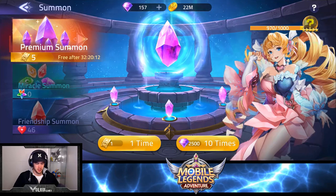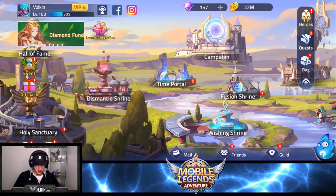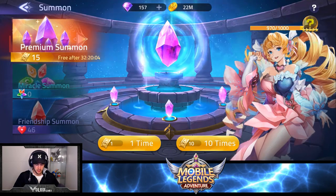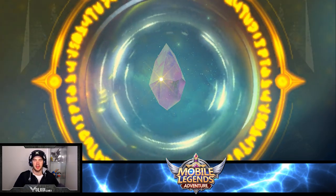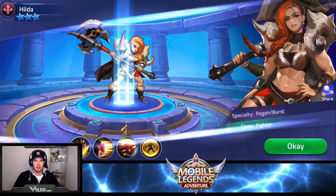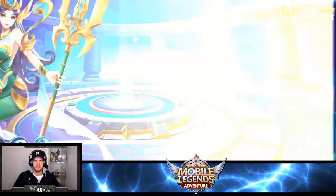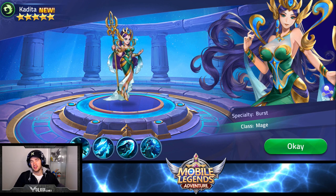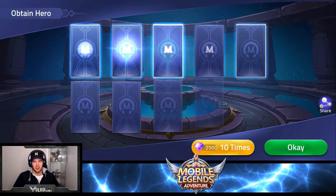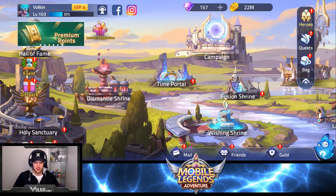Because we cleared some of the event, claim all - we got another ten there. Wishing shrine, give me another ten. Come on, this one has to be yellow! Yes, nice! Let's get the doubles... give me something good, give me something I need. Gatotkaca! She looks interesting with her tidal waves - a really interesting hero. Once again another elemental, don't have dupes for her so she'll just sit on the bench until I pull another copy. Not too bad, I'll take it.